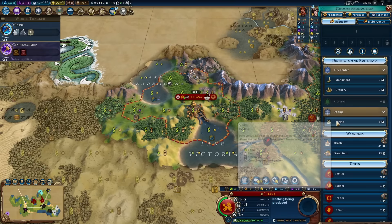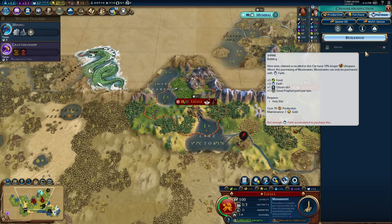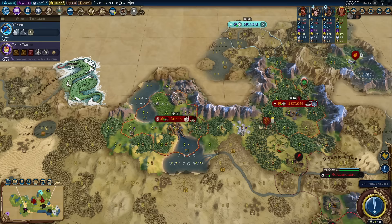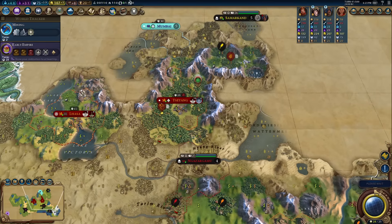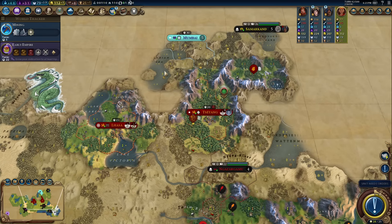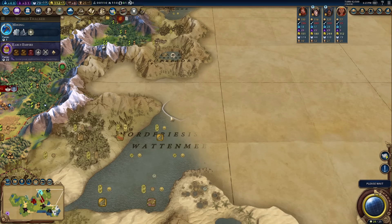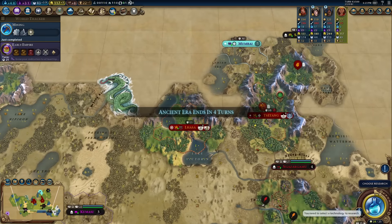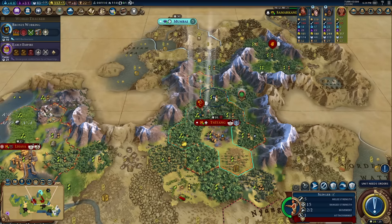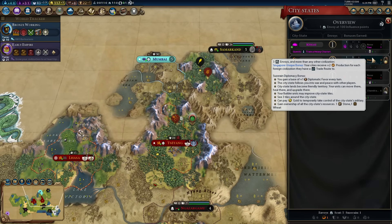Now we need to try and spread my religion. I have a choice: Missionary Zeal to let religious units ignore terrain — very useful on this map — or Holy Order to make Apostles and Missionaries 30 percent cheaper to produce. I'll go Holy Order so I'm more tempted to actually spread my religion around. Golden Age — amazing! We want the shrine up quickly. I'll get a monument first because there are some lovely heroes available, and I can pray the shrine in with faith anyway.